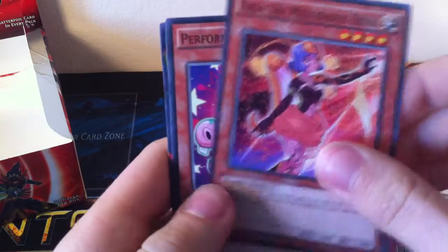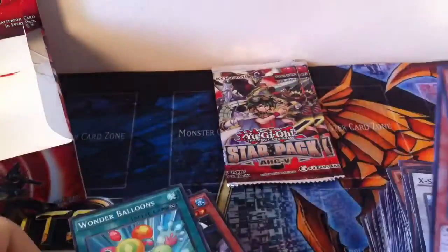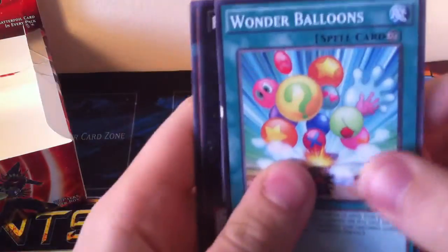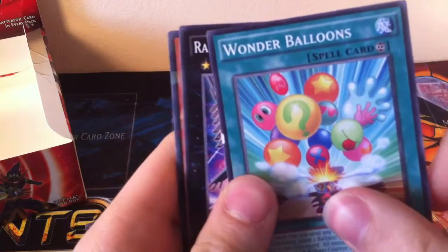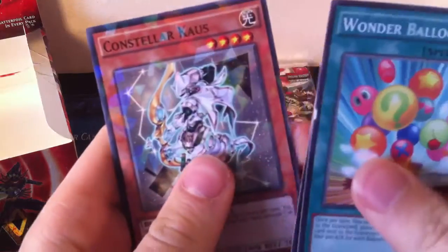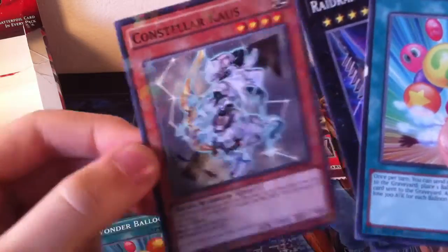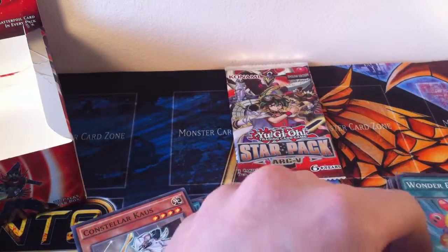Aria the Melodious Diva, Performapal Hip Hippo, and Wonder Balloons. Two left. Wonder Balloons — I'm just not saying stuff right. Wonder Balloons, Raid Raptor Rise Falcon, and Concert House. Did I see that when I was opening by accident and somehow mix it up? I don't know.